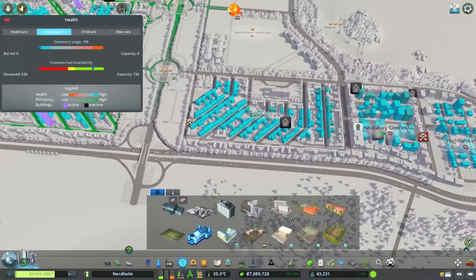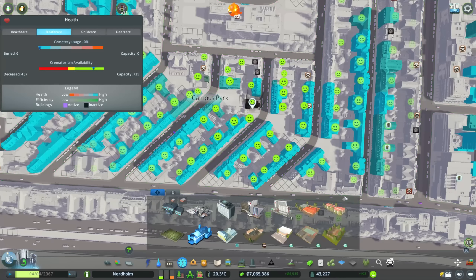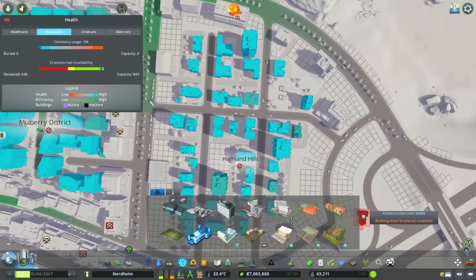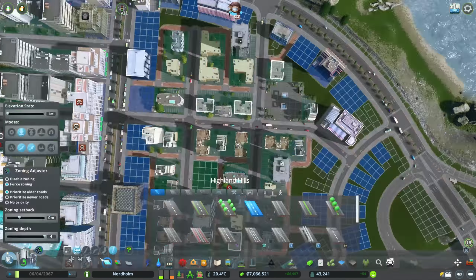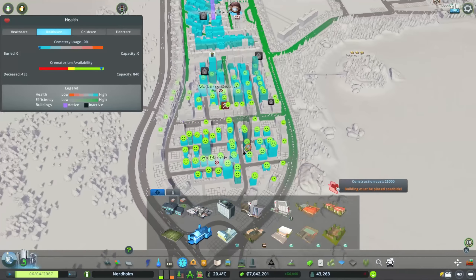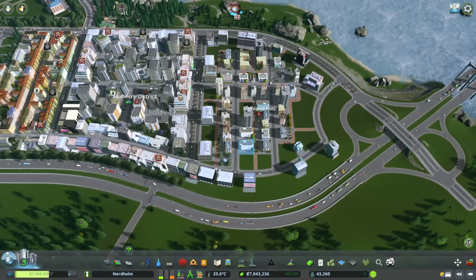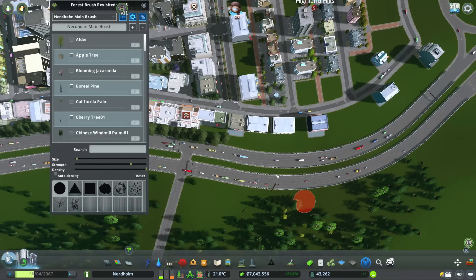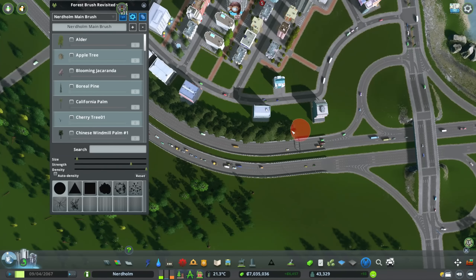I sort of want to bring this nature reserve the entire way around, so that's potentially going to be the next project. Although maybe we should turn our attention to Nerd Home Institute. It has dropped down to an unrecognized campus by the way, but the population's climbing again — we're up to 43,000 people in the city. We're probably going to see a lot of traffic coming in from the growth, and the death wave is still very much active.